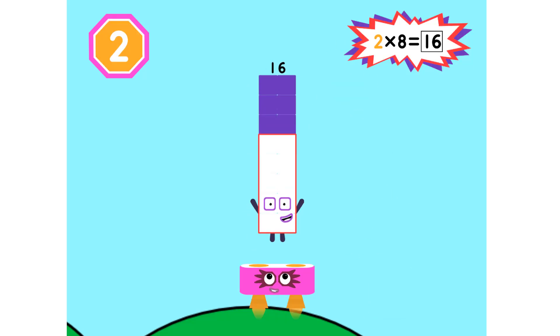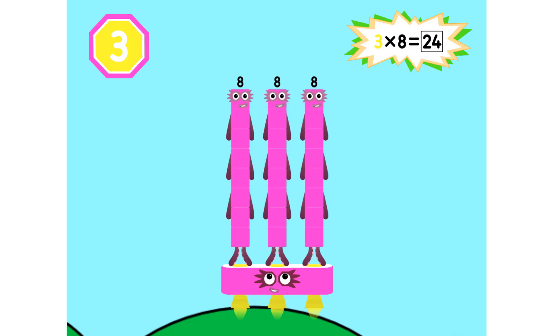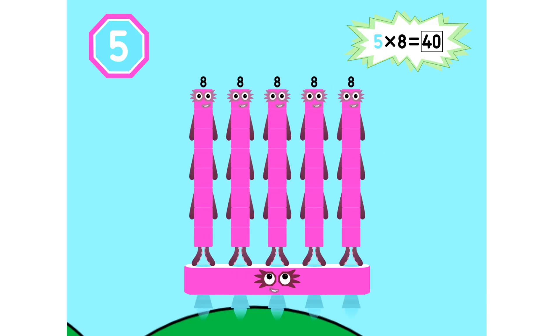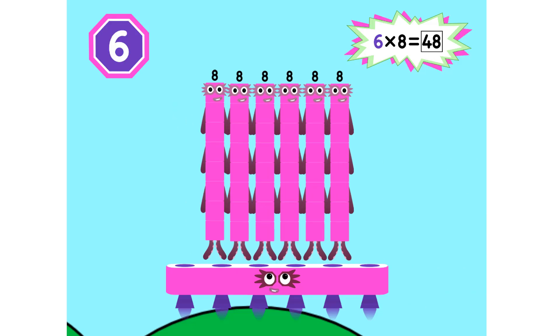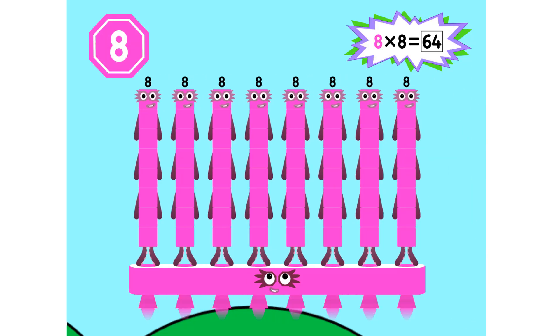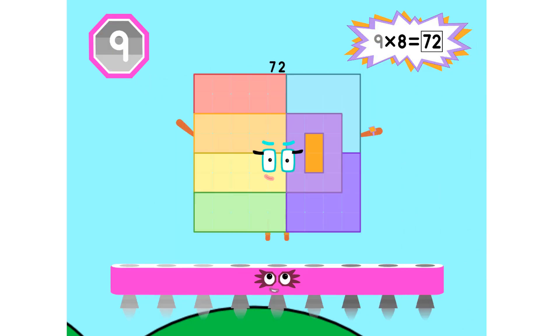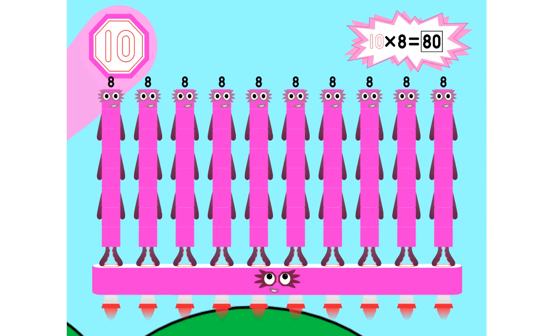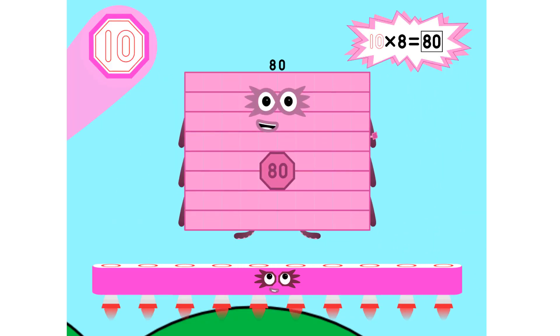Super 8s assemble! 1 eight is 8, 2 eights are 16, 3 eights are 24, we will heed the call. 4 eights are 32, 5 eights are 40, 6 eights are 48, we'll catch you when you fall. 7 eights are 56, 8 eights are 64, 9 eights are 72, here's the biggest of them all — the Super 8 who has it all. 10 eights are 80.